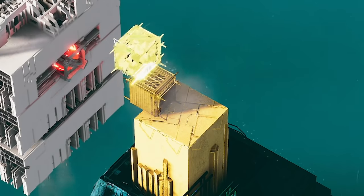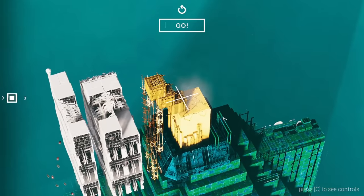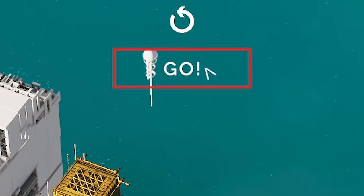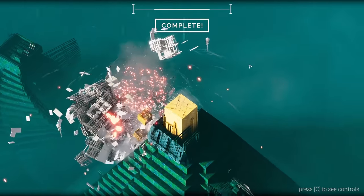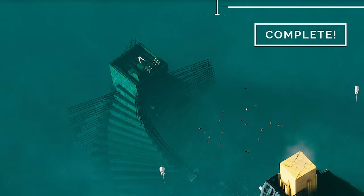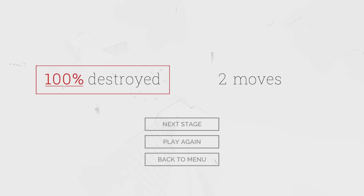We're going to add some more cubes. When we place them we can move things about afterwards, so we can get right over the edge. We've got some very precarious scaffolding there, then we press go — boosh! Into the red thing and it is destroyed beautifully. Look at it disappearing down the side of the pyramid. We can see how destroyed the level was: 100% destroyed in two moves. Nice.